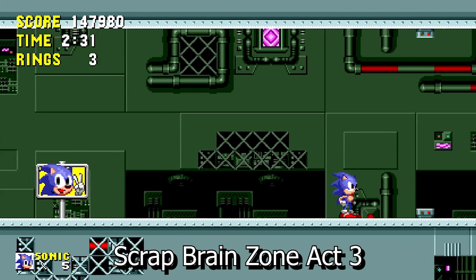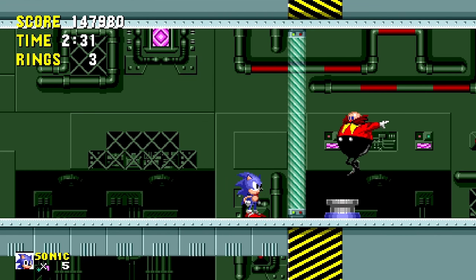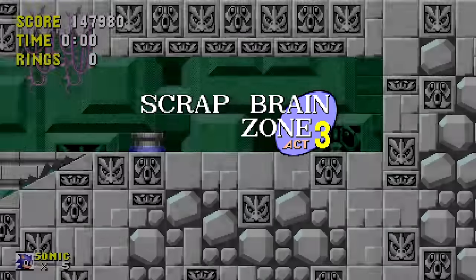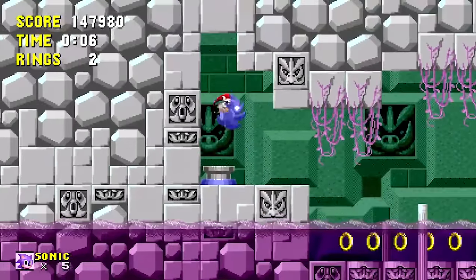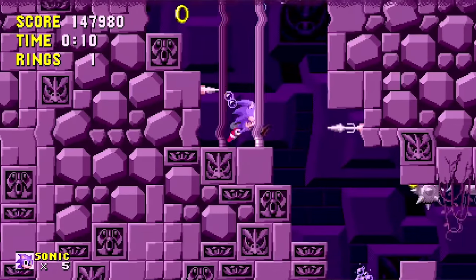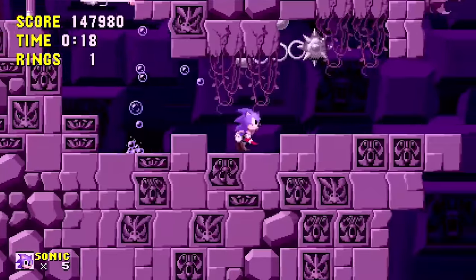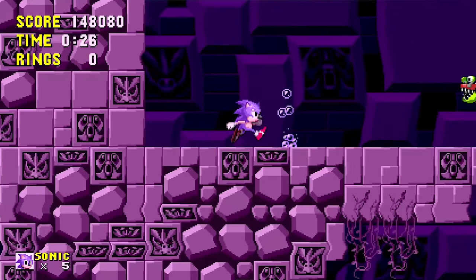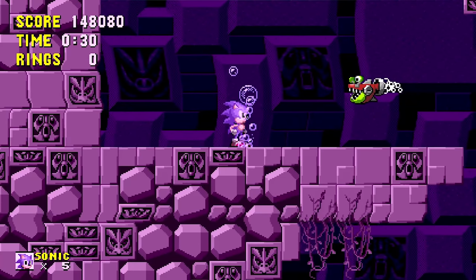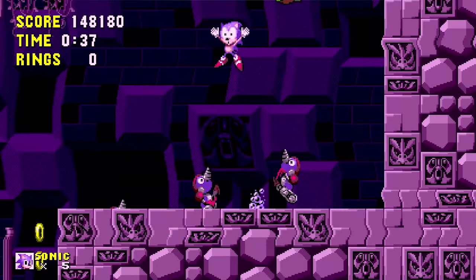An aspect of Sonic 1 I always disliked was that Scrap Brain Zone Act 3 is effectively just Labyrinth Zone Act 4. In the Sonic Jam strategy guide, Yuji Naka explained the team wanted to evoke the feeling that the player had been dropped into the lower levels of Scrap Brain Zone and had to fight their way back up for the final boss. Ideally Act 3 would have had its own assets, but Labyrinth Zone assets were reused due to time constraints. It does make narrative sense — Scrap Brain was literally built on top of the ancient ruins of Labyrinth Zone, feeding into the environmental themes. Air bubbles also spawn at a slightly slower rate in Scrap Brain Act 3, making it hypothetically a little more difficult.